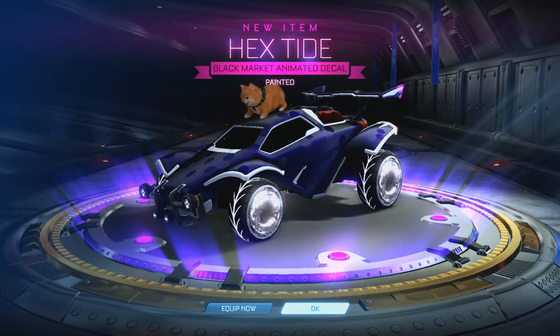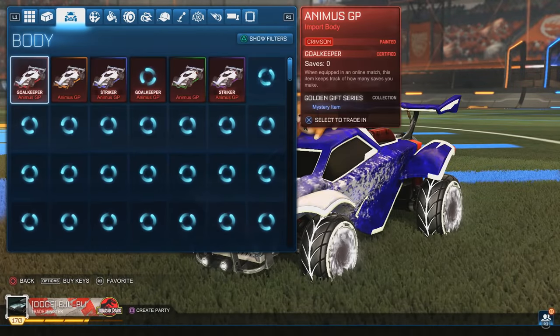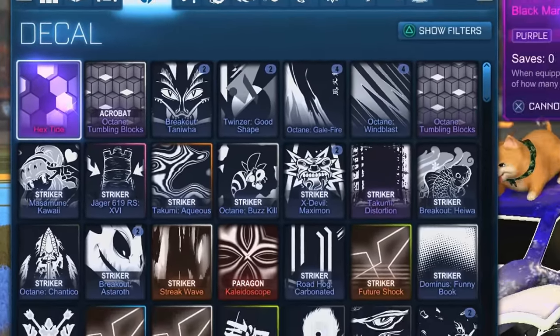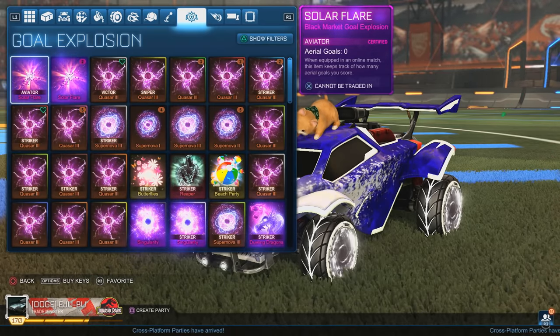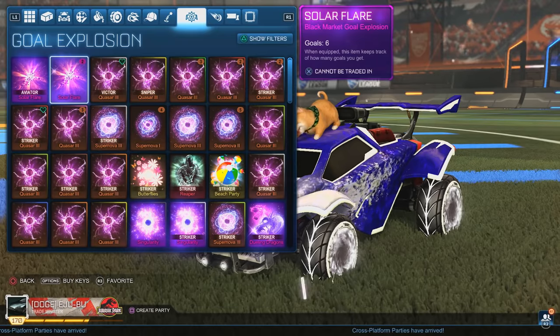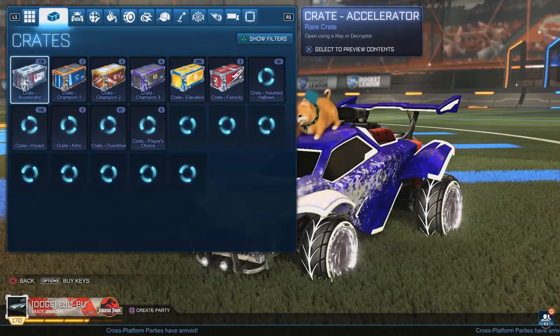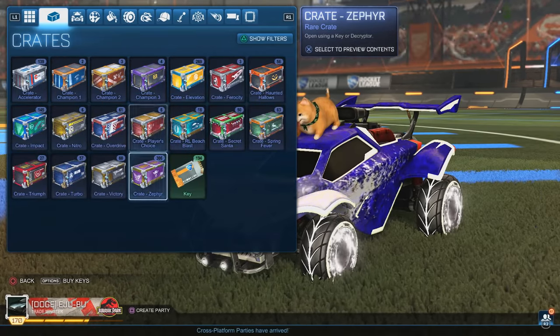Yes! Oh my god — let's go! This is insane guys — I'm opening 30 and we've got three black markets! And we just got a painted Purple Hextide! Oh my god, wow — that is very nice. The luck is absolutely insane. Three black markets in 30 crates! And it is Purple Hextide — wow guys, this crate opening is absolutely going insane! I still can't believe we got a painted Hextide with three crates still to go!